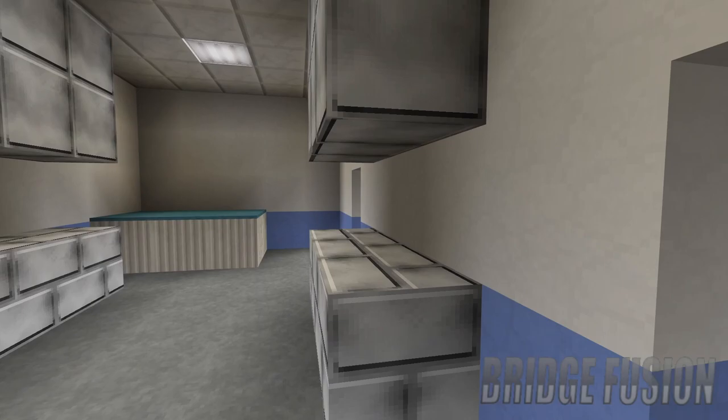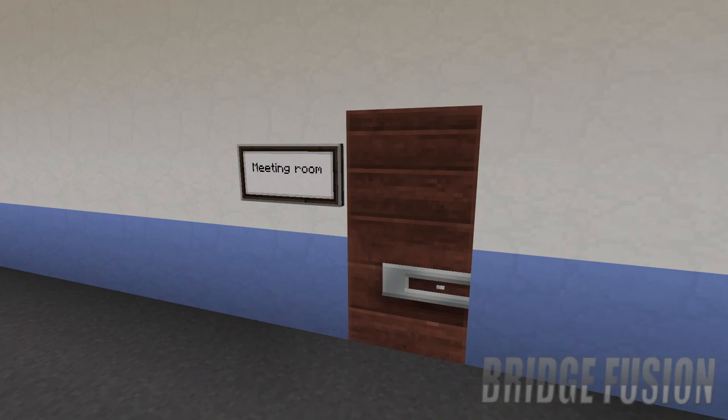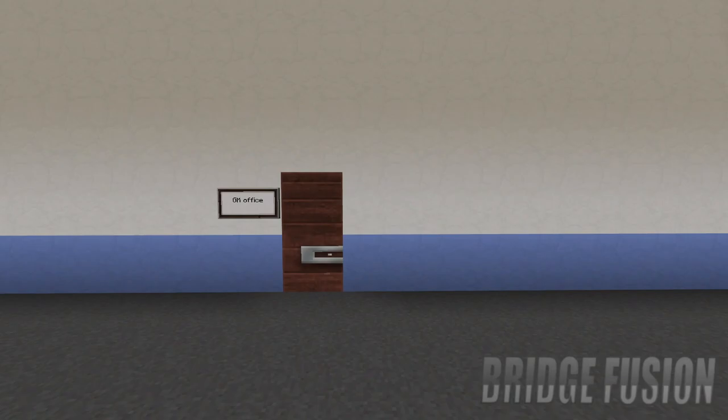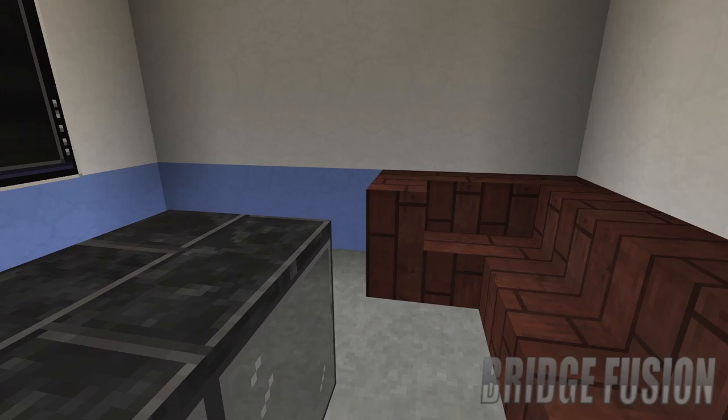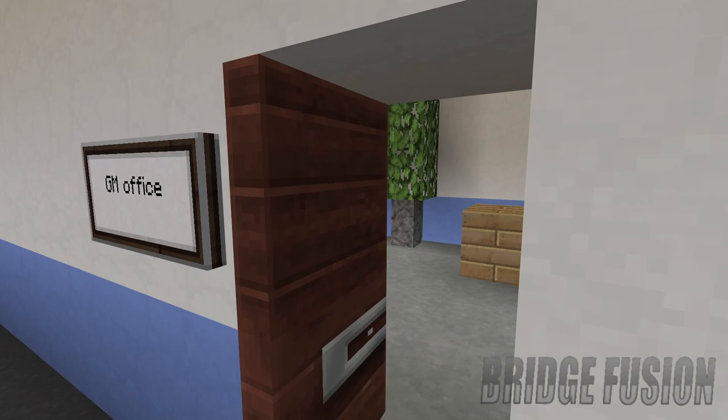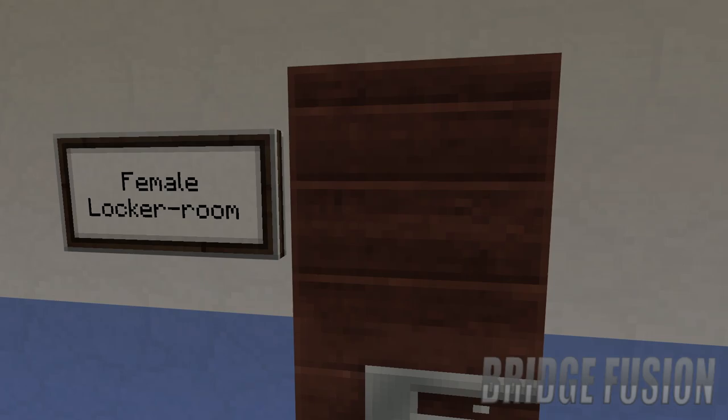Down here we do have the medical room, so if you do get injured you can come in here and be seen to. We've got a load of cabinet space for any medical equipment they may need to use. Then over here we do have the meeting room — if they need a meeting before the show they can come in here, and they've got TVs if they need to do any presentations. Down here is the general manager's office, which is a lot bigger than I usually do but it still looks really cool.